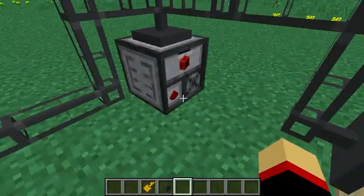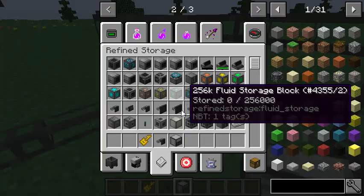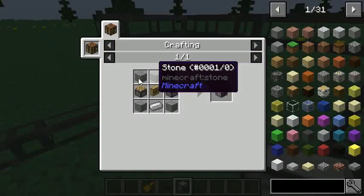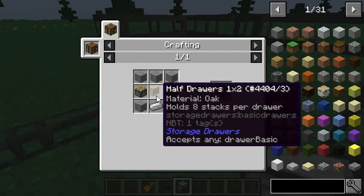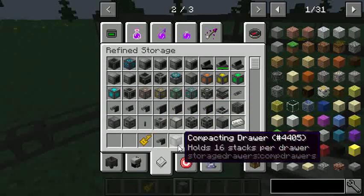So to show you what I'm going to do, first off we're going to show off the compacting drawer. The compacting drawer is made as such: you use pistons, you use the drawer, you have any type of drawer, and then you have this thing and there you go. That's how you do it. That's it, that's done.